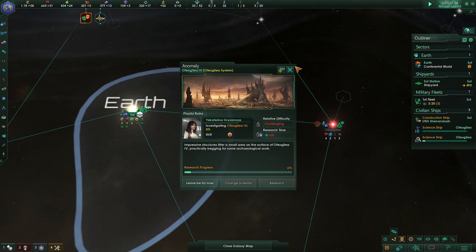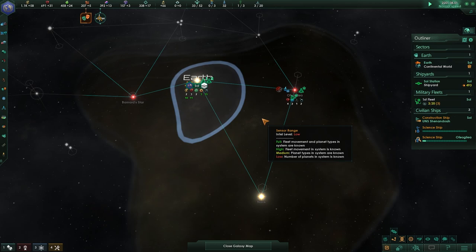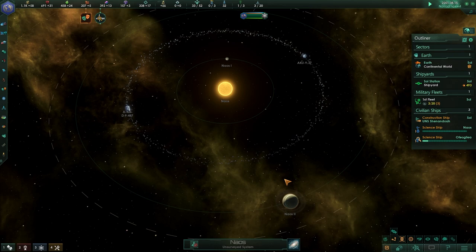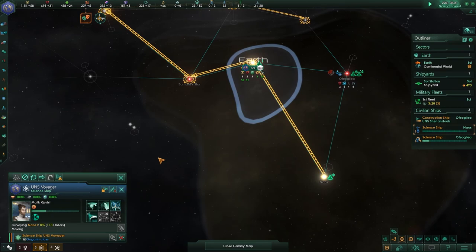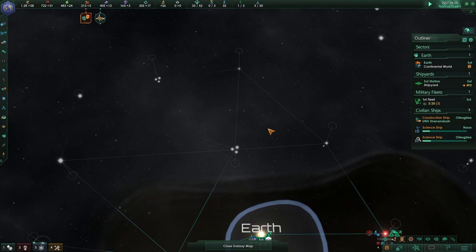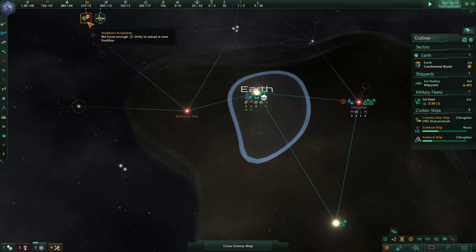It looks like we've found some contacts from another empire on a planet somewhere, and we will see how things impact us in the near future. We see our science ship moving over towards this system, and as soon as we enter it, we now know what's going on here — two planets and an asteroid belt. As a refresher, we can always shift-click survey to queue up the next steps for our survey in sequence.